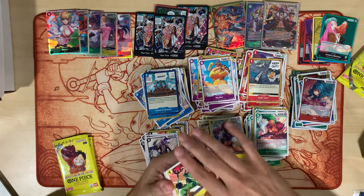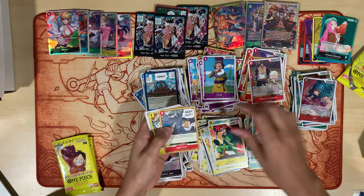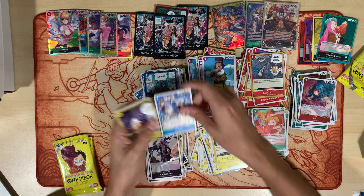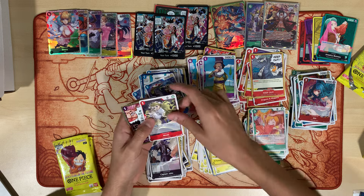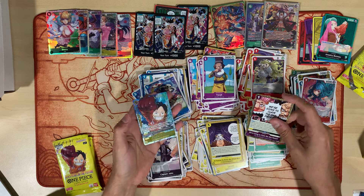All right, we got Usap, Tonjit, Dagura, Karmic, Koala, Keep Out, Quasar, Salome, He Possesses, Moda — and we're going to an Alternate Art Luffy!